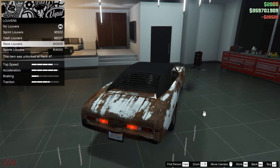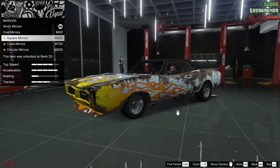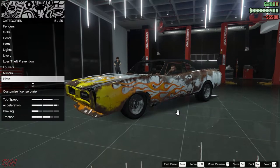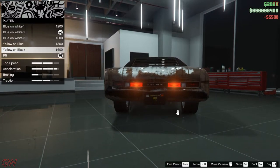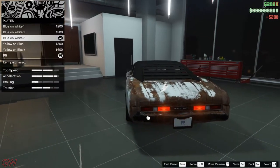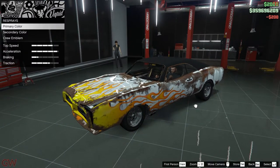Next we have the louvres — sprint ones, dash race, and sport ones. I'll go with the sprint ones. For mirrors, there are a few options, but they're all chrome and I don't want chrome, so I'll stick to the stock rusty one. Then we have the plates — even the plate is kind of damaged, which fits. The custom plate option is there as usual.